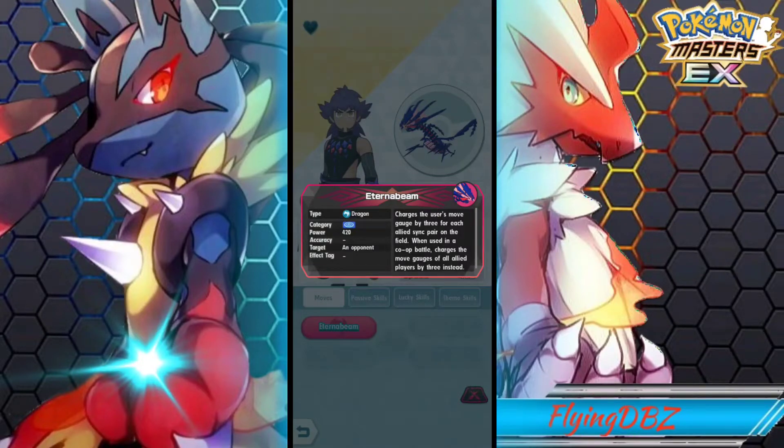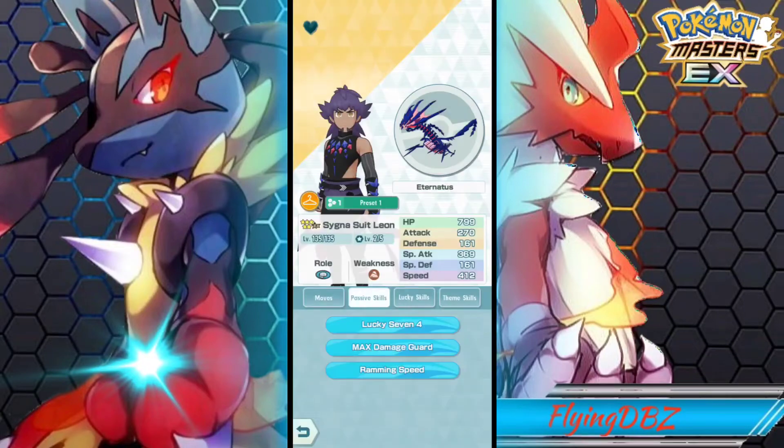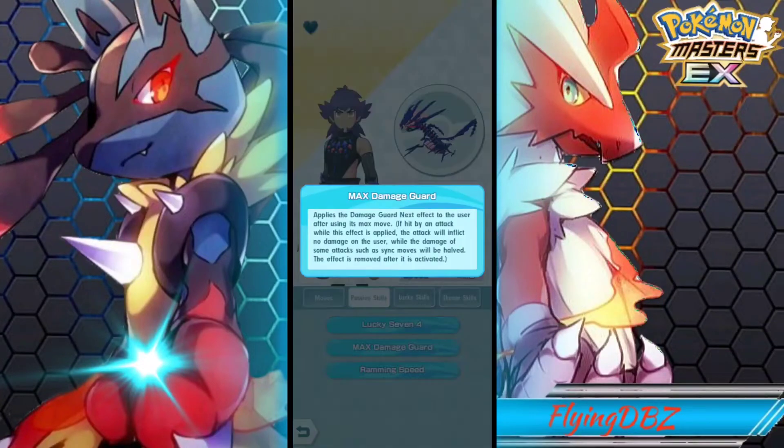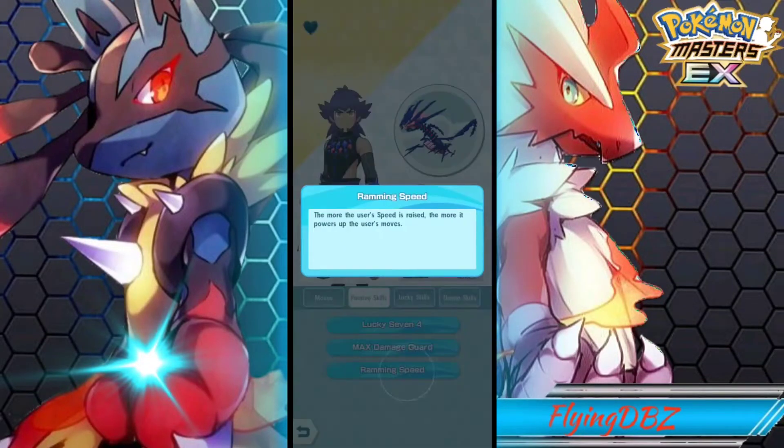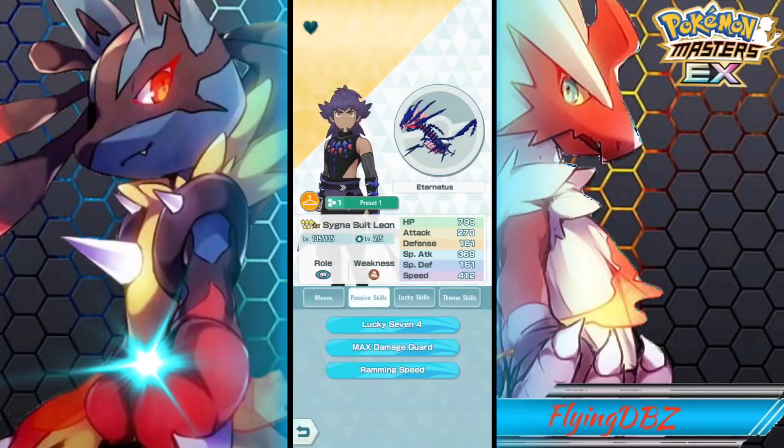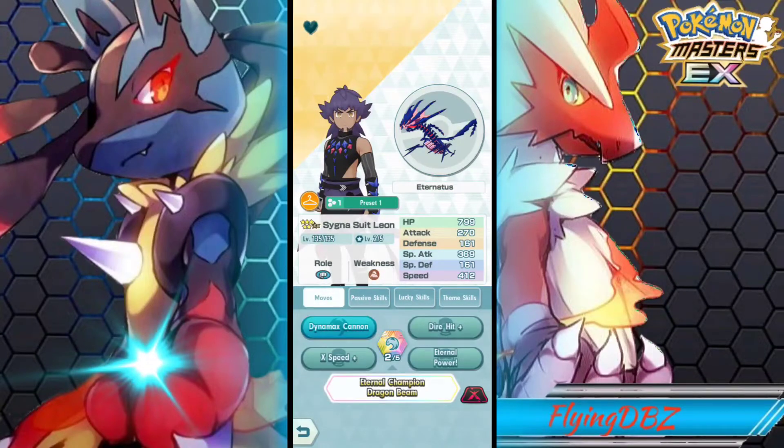You can definitely strategize on how you want to use your max move. If you're low on move gauge you could use Eterna Beam and refill your move gauge — you refill three move gauge per sync period on the field. So if you have a full team your move gauge will be full after using Eterna Beam. But if you want to use it defensively, you can activate the Max Guard before the sync move and survive a lot longer.